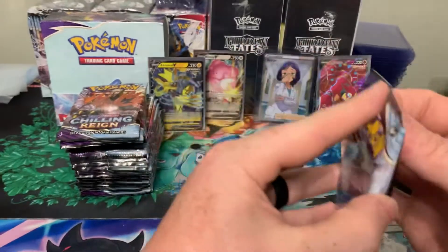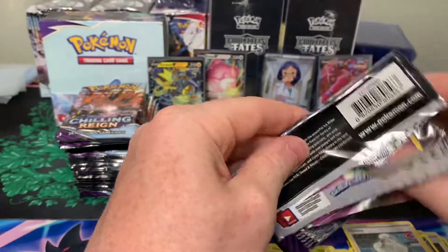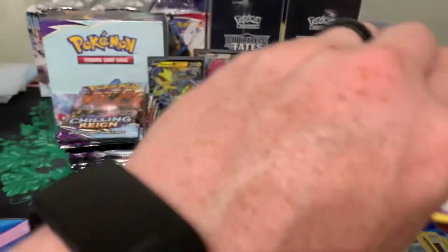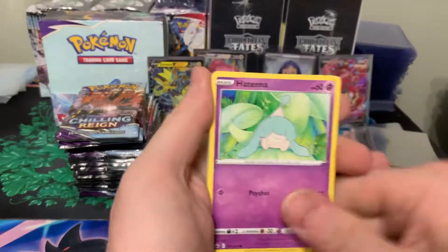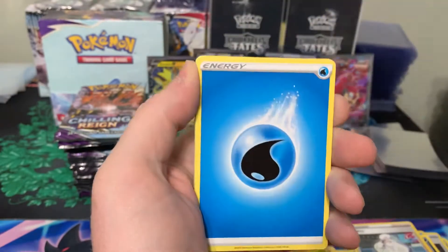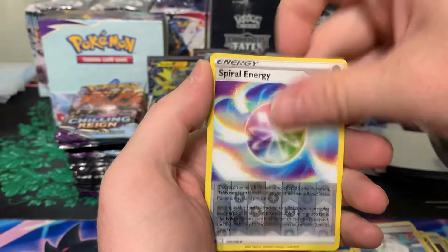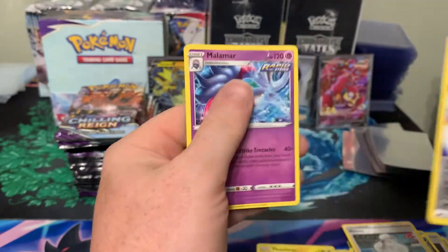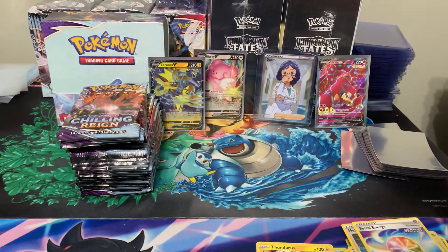All right, last one — Articuno on the cover. Four hits in the first half, hopefully four in the second half too. Last pack: Hatterene, Sobble, Bonsly, Blitzle, Gastly, Energy, Tokuna, Flannery, Rugged Helmet, Spiral, Energy Reverse, and Malamar Rare. All right guys, that's the first half of our Chilling Reign box. Stay tuned tomorrow for the second half. Until then, enjoy!